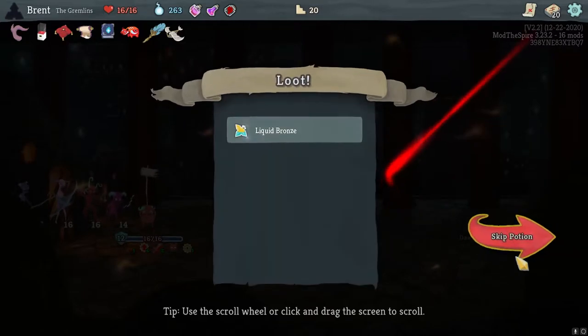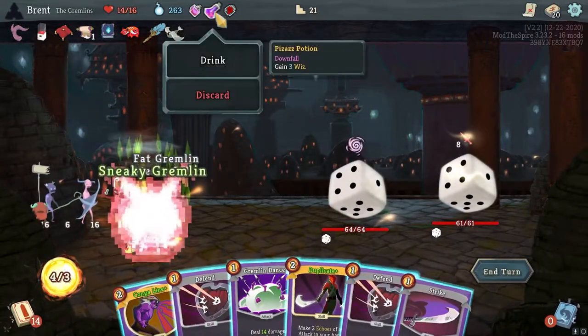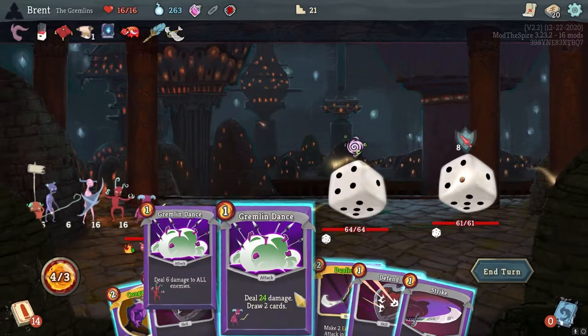Arm Theft - there we go, it's a very good one. Kip of course, Dice. Go ahead and drink the Pizazz Potion just because I want it gone.